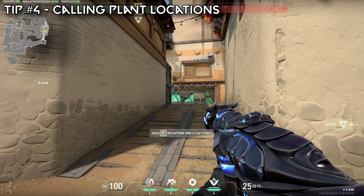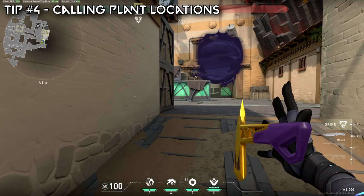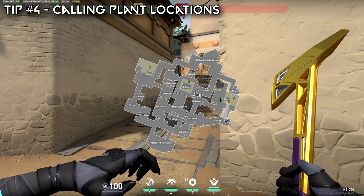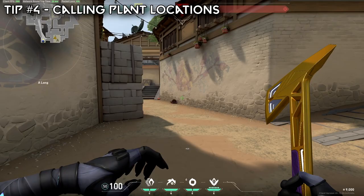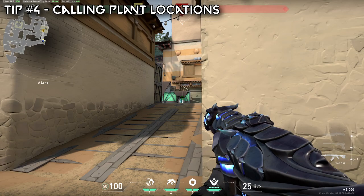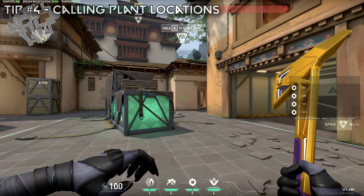Tip number four — finally some post-plant stuff. This is super small but very important. If you guys are attacking and planting the bomb, it is your job to call out what you're planting for. I would say 'I'm planting for long and sewer.' That's all it takes, because now your entire team, regardless of where they are — maybe someone's in window, maybe someone's rotating from CT — they know exactly where the bomb is planted. Communication in post-plant is huge, especially at lower ranks. Always call out what you planted the bomb for.